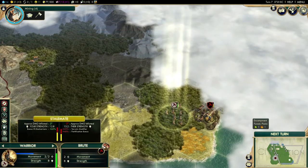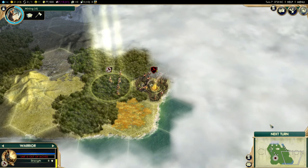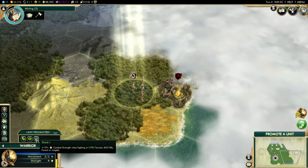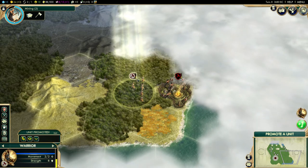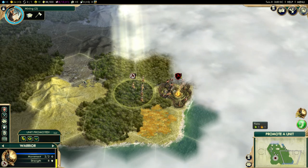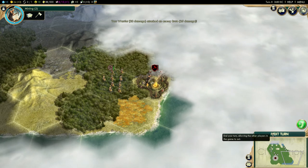Turn seven - I'll attack again. The battle didn't go the way we wanted but our unit got promoted. We have three promotion options: Heal Instantly, which can only be used once per promotion but automatically heals 50 HP; Drill Level One, a permanent promotion giving plus 15 strength in rough terrain like forest, hills, and jungle; and Shock, which is the same but applies to flat terrain. I'll go ahead and use Heal Instantly, then attack again.